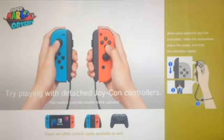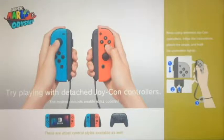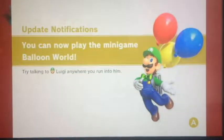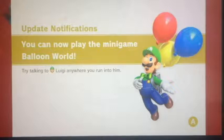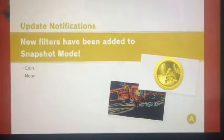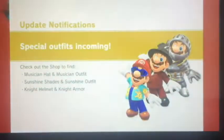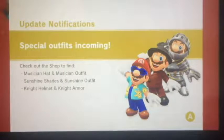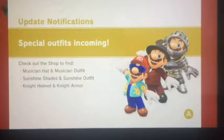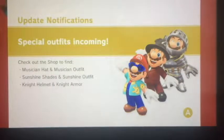This was scheduled to release on the 23rd, but did release a day early, so we will be checking it out today. For those of you who don't know, this mode is an online focused mode where you take a balloon and hide it. Update notifications: new filters have been added — the coin and neon filters. And new outfits: the musician hat and musician outfit, sunshine shades and sunshine outfit, and knight helmet and knight armor.